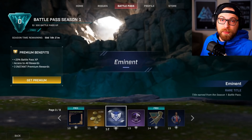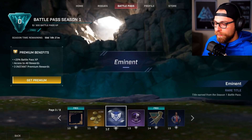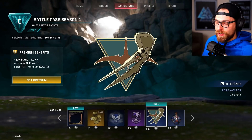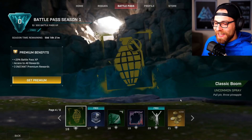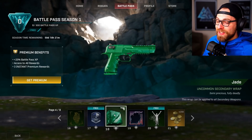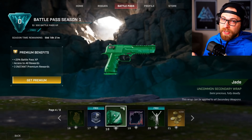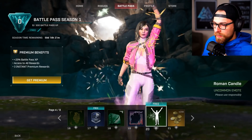Moving on — Eminent rare title. I don't care much for titles, borders, or banners. I really like weapon wraps, melee wraps, avatars, and character skins. Then there's a 45-minute account boost, Terrorizer rare avatar with a dinosaur-dynamite theme, Stunt Double Dallas — which we also saw in the data mine files — the Classic Boom uncommon spray, a 30-minute account boost, and Jade uncommon secondary weapon wrap. We also get Radio Future border and the Roman Candle emote.